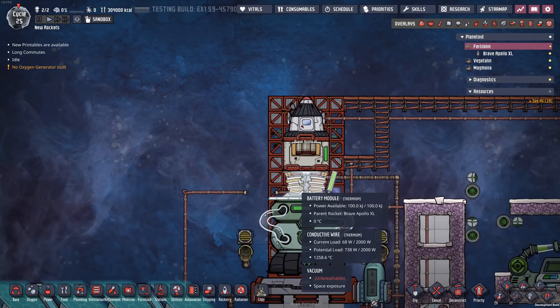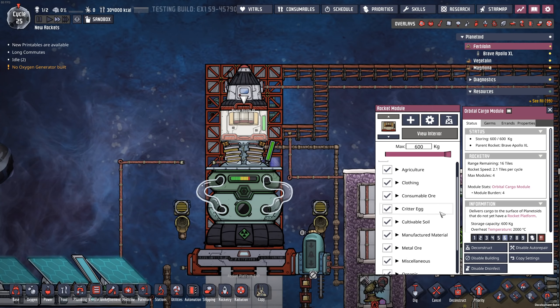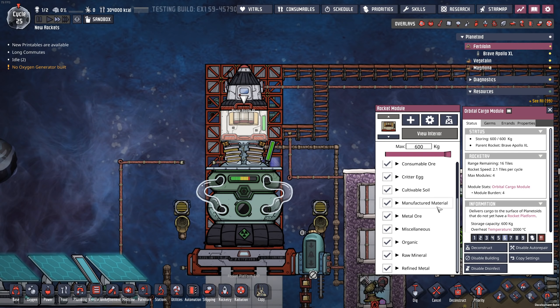So let me show you how this works. Meep, if you want to jump on into this rocket real quick. There you go, buddy. Just as a refresher, this orbital cargo module here can store many different things inside of it. One thing it cannot do, though, is food.